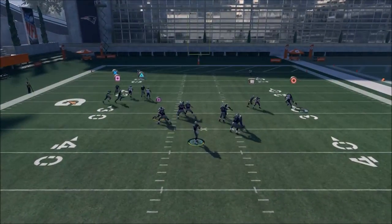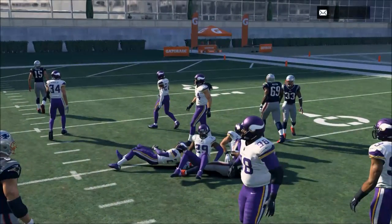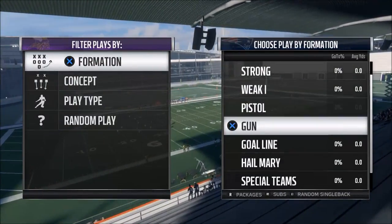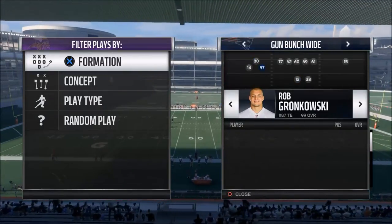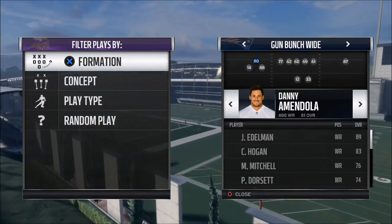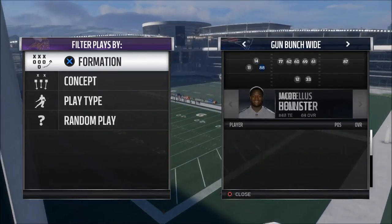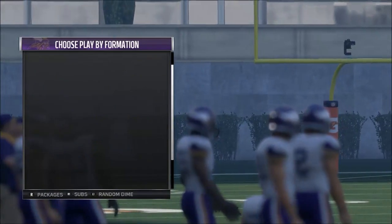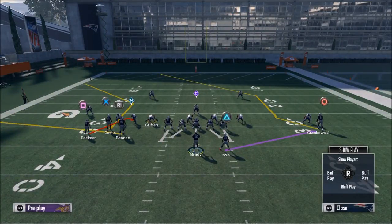The last thing you can do is have a dominant receiver who can get open one-on-one. In the bunch formation, one receiver will be in a one-on-one situation. When I come out in two men under, Gronk is isolated to the right side — he's one-on-one, with safety help over the top.